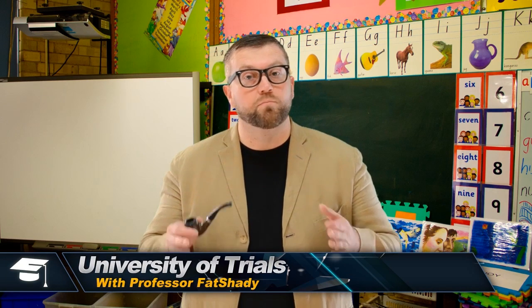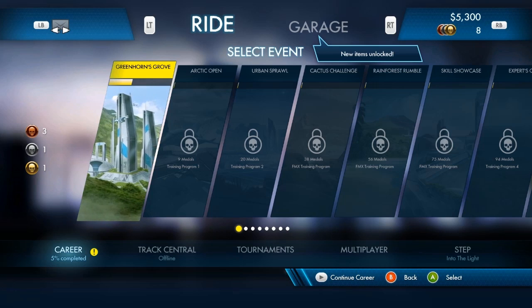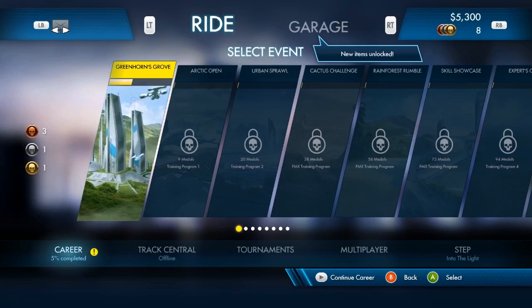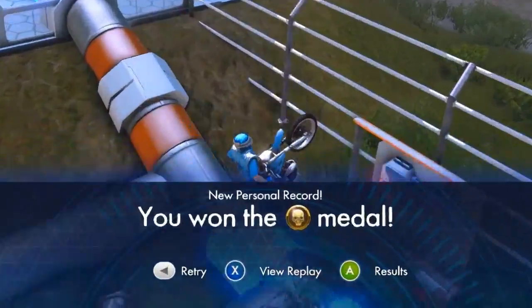Now that we've talked about the controls, it's important that you understand what to do with them. So let's now talk about the objective of the game. When Trials Fusion starts, you'll only see Greenhorn's Grove unlocked. This is a grouping of beginner difficulty tracks, and you won't be able to proceed until you've earned more medals.